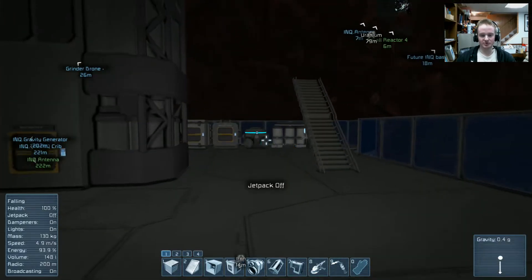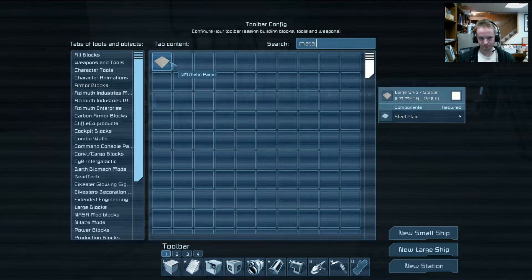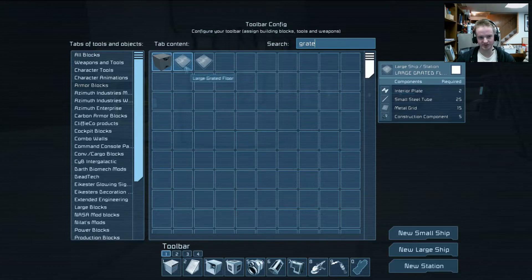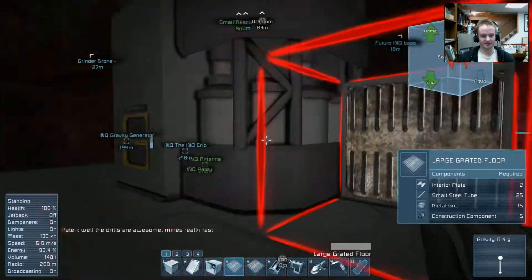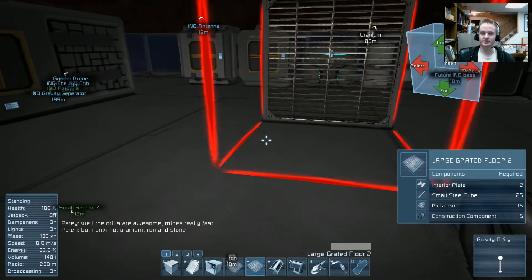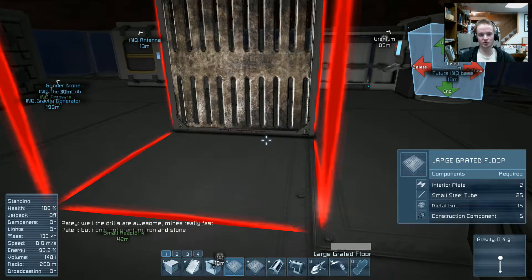I keep getting out of the gravity well. The next thing I'm going to do is I have these grate floors — I'm not really sure the difference between the appearance of the two, but I can find out right now. That one's more industrial and this one's more old and rusty.